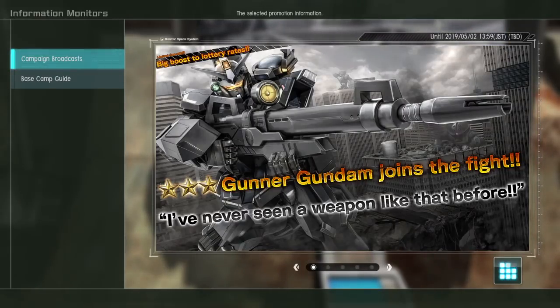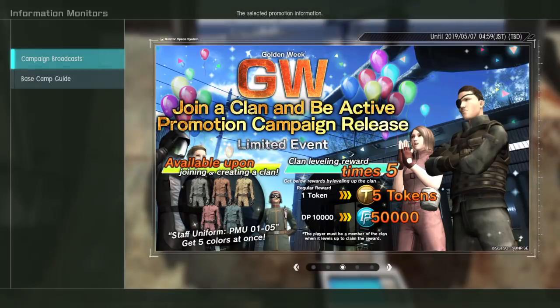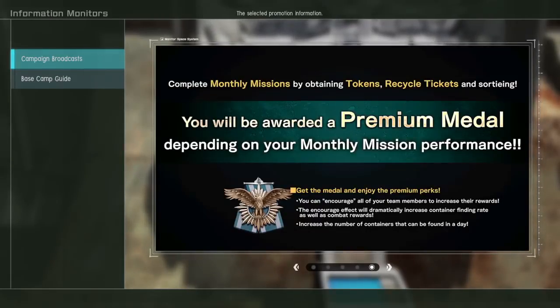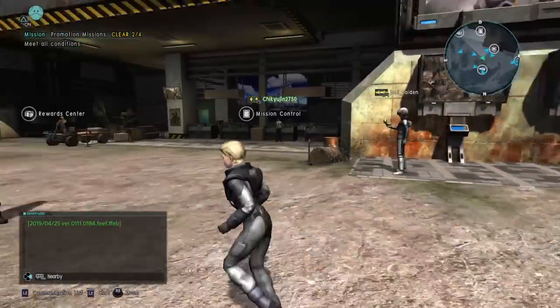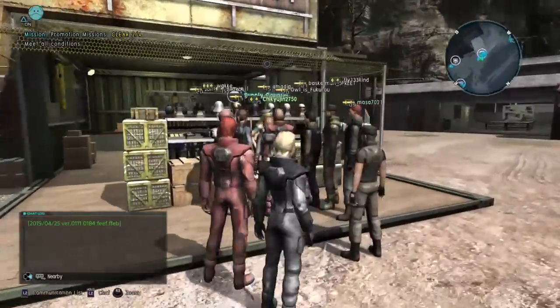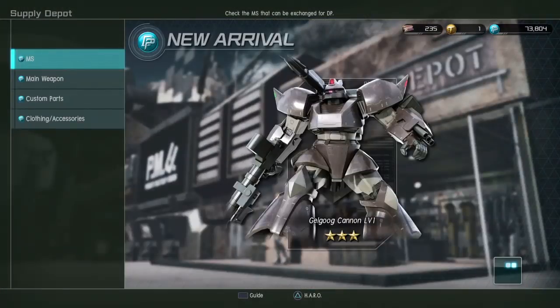First up, the Gunner Gundam is now part of the game. The clan system has now been released, and there's apparently a promotion to get various things when you join a clan. The mountain map, which is the map from Battle Operation 1, is now available, and I believe Shin Matsunaga's Zaku FS is in the game now — either that or it will be next week. I'm not sure which.